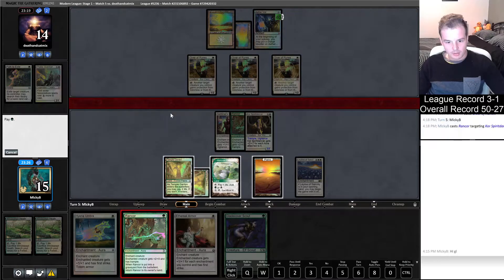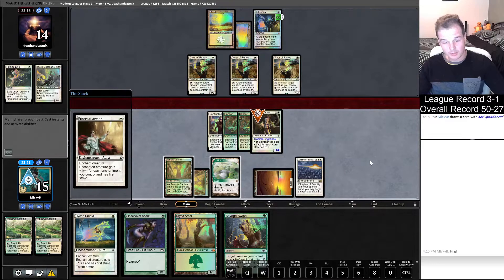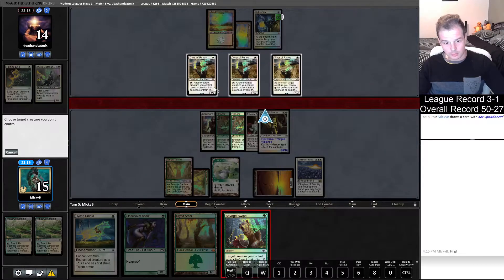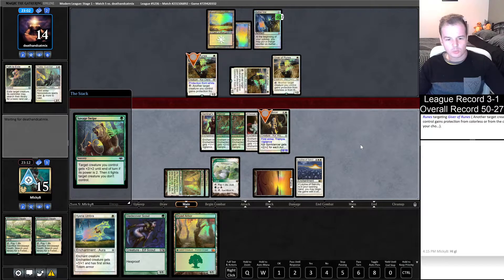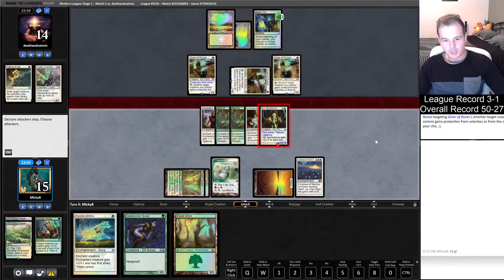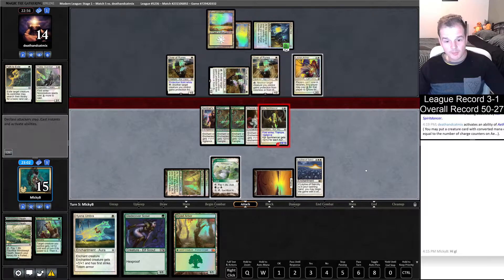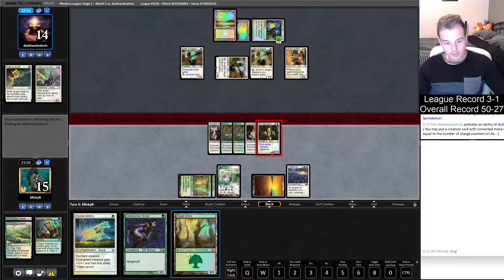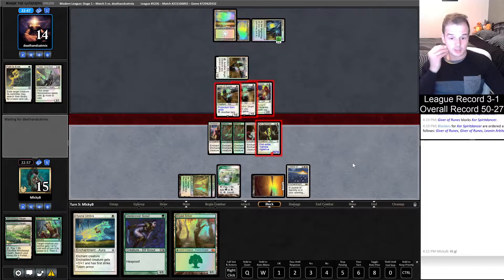Let's go for the win - assume they don't have it. Ethereal Armor should be enough damage to just trample over the top and win. They can give a different creature protection from white or something here, but it's just two less points they can block with. Why are they doing that? Protection from white now - okay, so it stops the damage. The creature's white, the creature's the one dealing the damage. We do block two points of damage doing it that way. Leonin Arbiter comes on down. If our opponent has not got Path to Exile here we will just win.